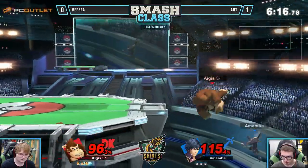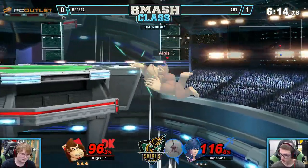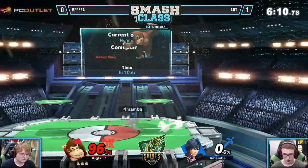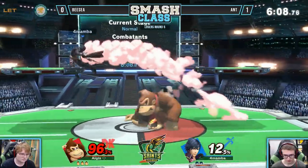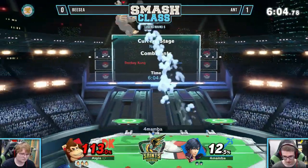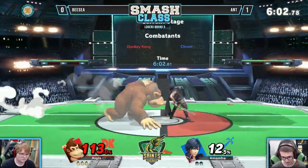Back throw boys, taking them off the stage. Oh, he footstooled! Oh my god. Perfect. That's the answer for the tipper forward smash earlier. Yeah, you can't get dragged down with the up B if you just get him before he up Bs. Nicely done there from BC.